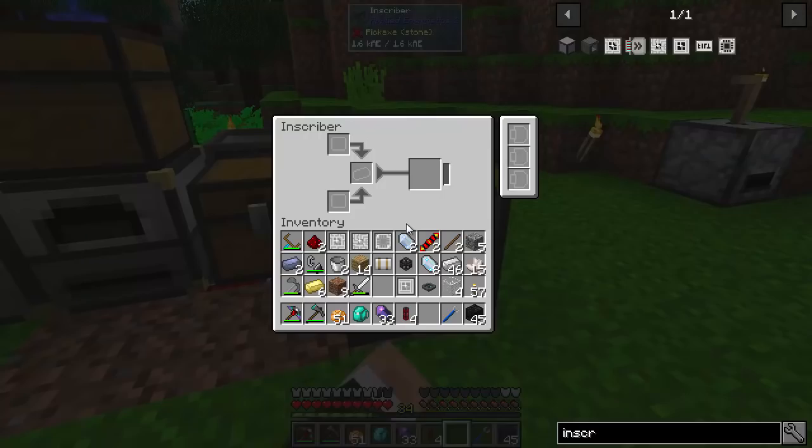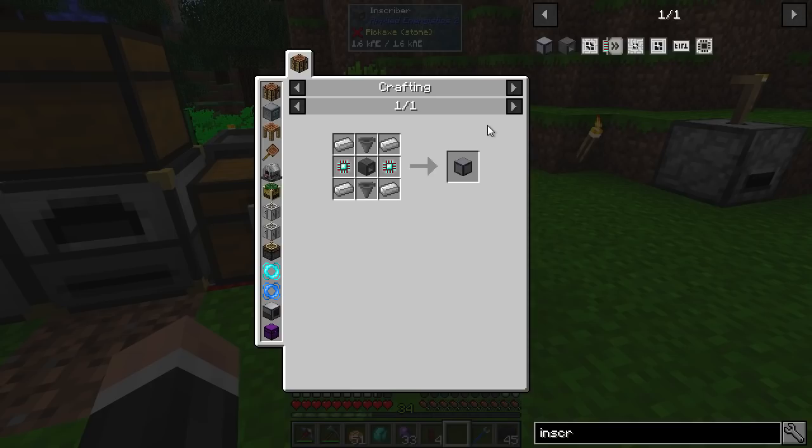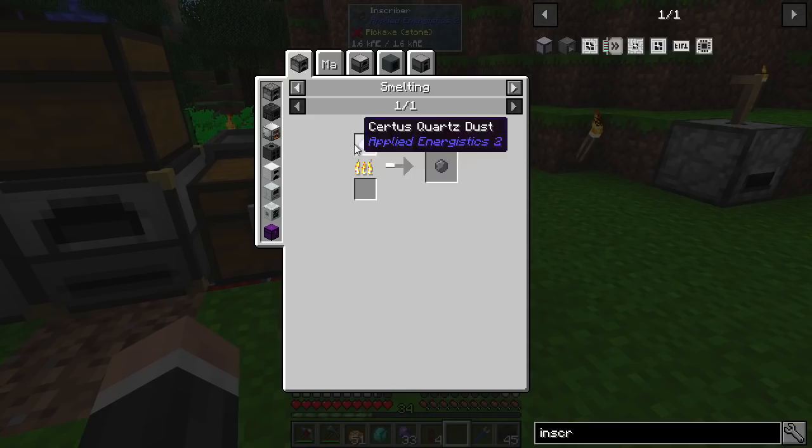I have the inscriber set up here, and you can see this is what it looks like inside. These are where you put upgrades, and this is where the main stuff happens. You can put any of these in to make different things — this is how the inscriber works. We want the advanced inscriber, and we need two engineering processors. Printed silicon we can get from using the inscriber silicon press and some silicon. Silicon is just certus quartz dust smelted up.